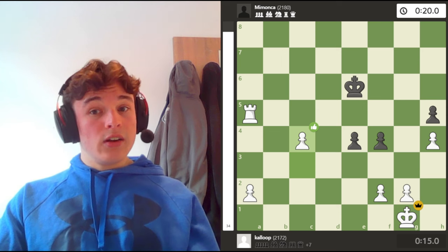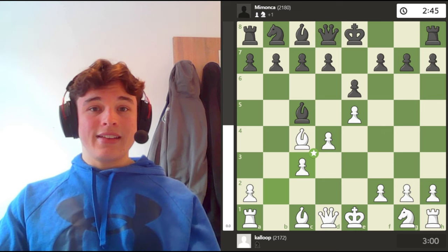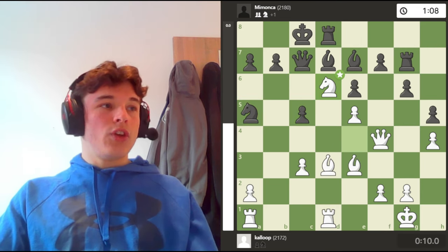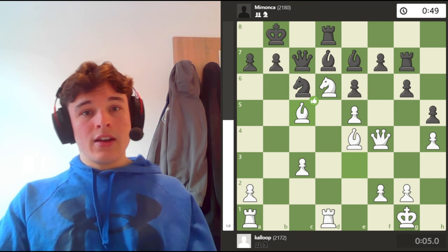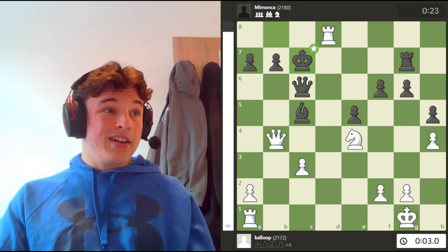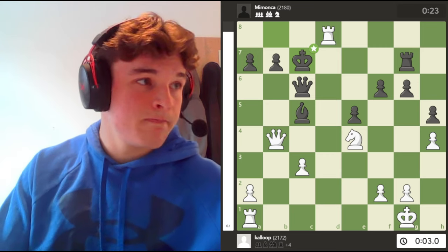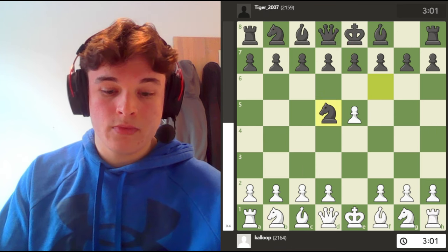The opening itself just caused black so many problems on the kingside and he struggled to find safety with his king. Eventually he manages to castle queenside but his position is so cramped that he needs incredibly accurate moves to survive — and he just doesn't find them. This guy is high rated, he's a good player, but if you continually put pressure on opponents regardless of whether you're a pawn down or not, they will crack.